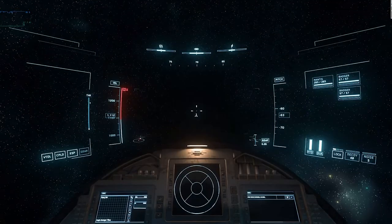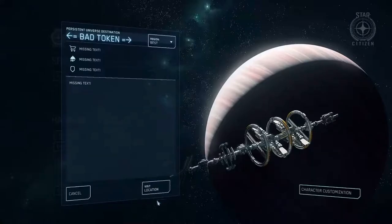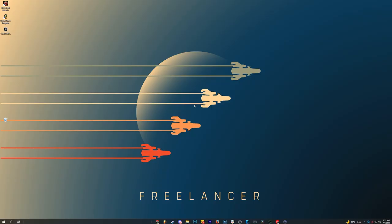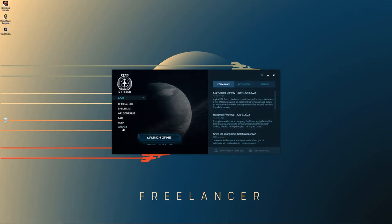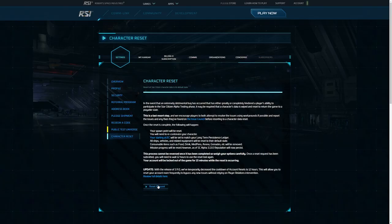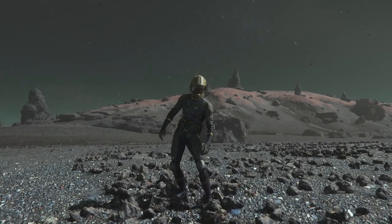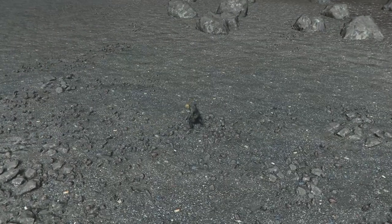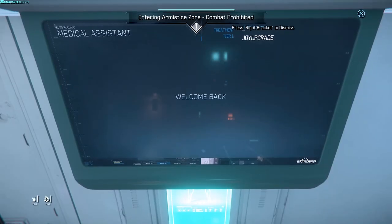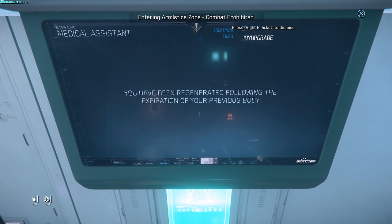Sometimes the game is going to have some problems — you might get kicked out of a server or the whole server could die. This can lead to a multitude of problems launching back in. If you can't seem to load in, Alt+F4 out, log out of the launcher, and start the whole process over. There's a good chance this will save you. If not, you might need a character reset. When all else fails in-game and you don't mind losing your inventory, hold the Backspace button to end yourself and spawn back wherever your last regeneration point was.